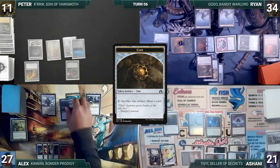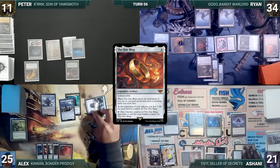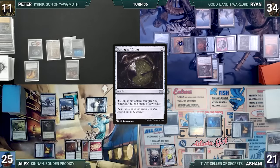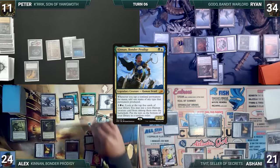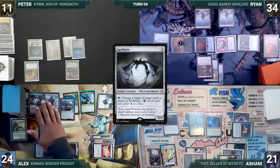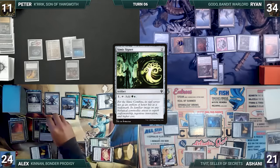During his upkeep, Alyx wins his Mana Crypt role and loses two life from the One Ring. He activates the One Ring in his upkeep, adding a counter and drawing three. He draws and casts a Springleaf Drum — Esper triggers and Ashani draws. He taps Waterlogged Grove to recast his commander, Kennan, Bonder Prodigy. After some deliberation, Kennan resolves. Next, Alyx casts Spellskite, which also resolves after deliberation. He plays a Treasure Vault, sacrificing City of Traitors, then casts a Simic Signet and passes.